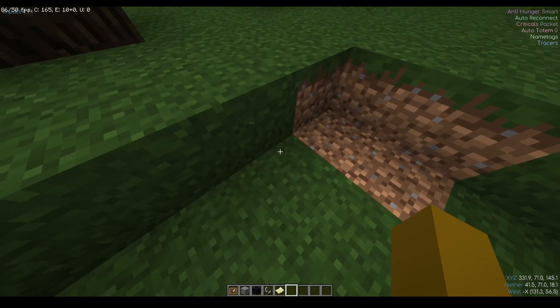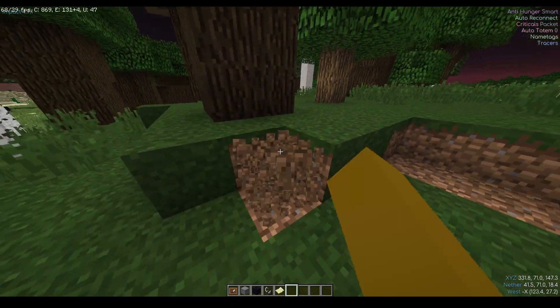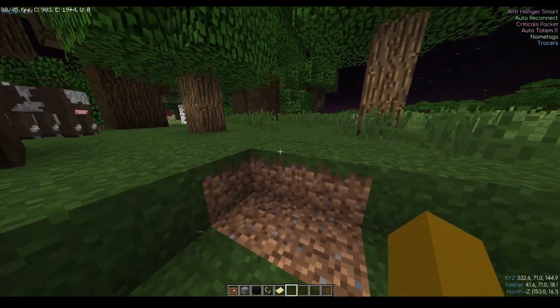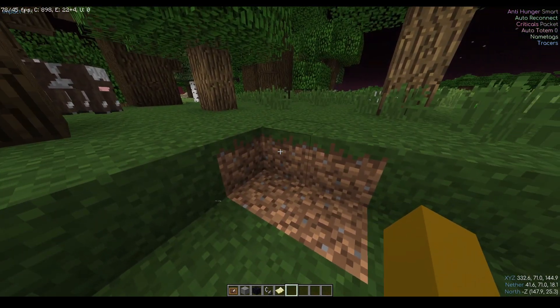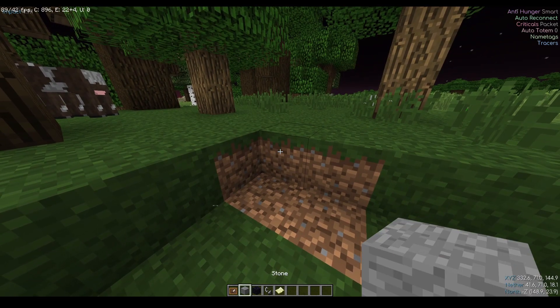Hello, today I'm going to be showing everyone how to make 3D crash maps that were made on 2b2t a while ago. I haven't actually seen a lot of actual tutorials, and even though it's just very simple marker making, the actual exploit to duplicate the markers wasn't properly shown. So I'm going to be showing that today.